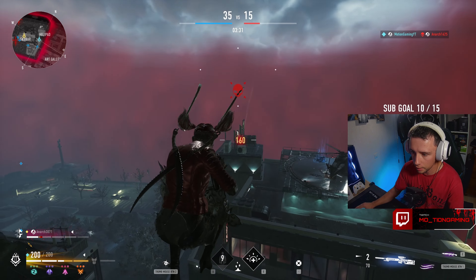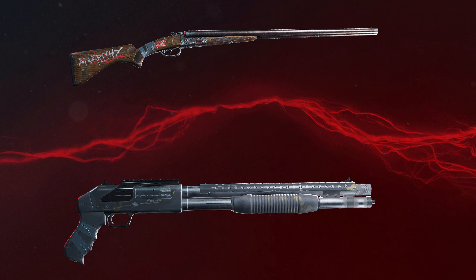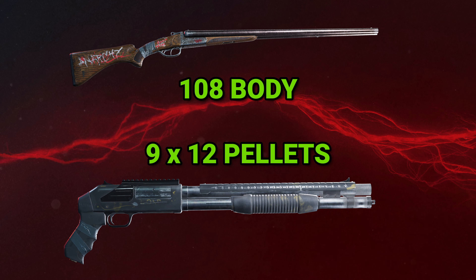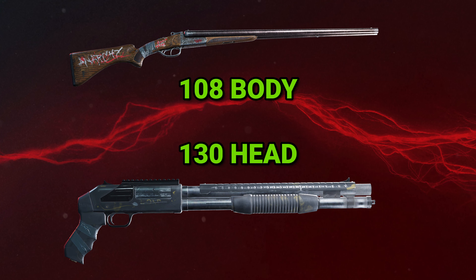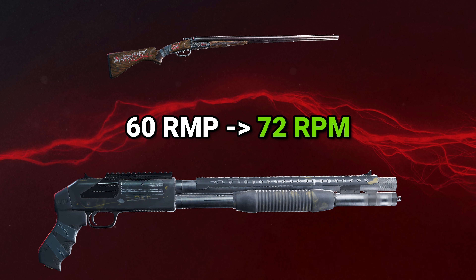After being overly nerfed in the Enforcer shotgun meta, both shotguns have received a small buff to their damage, as the Flesh of Marble ability is no longer an issue. Both weapons go from 8 damage per pellet to 9, giving a potential 108 and 130 damage to the body and head respectively. The pumped shotgun also saw a small buff to its fire rate, which brings it back to the pre-nerfed values. These changes aren't huge, but it should mean that you can stop avoiding shotguns completely now.